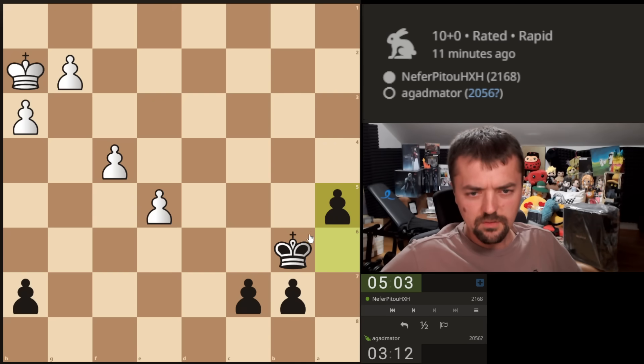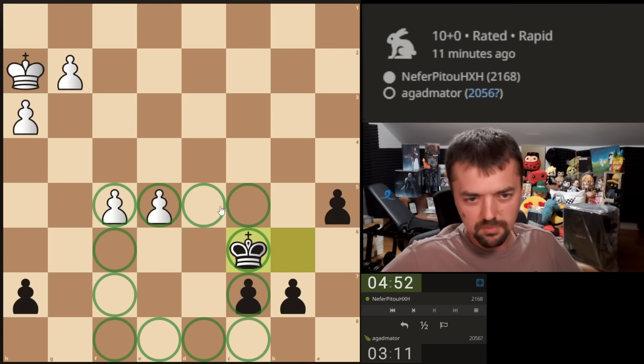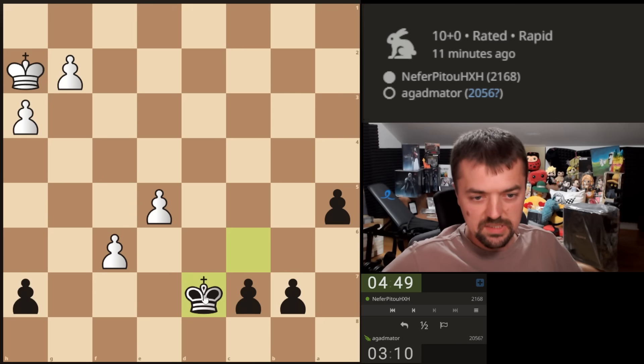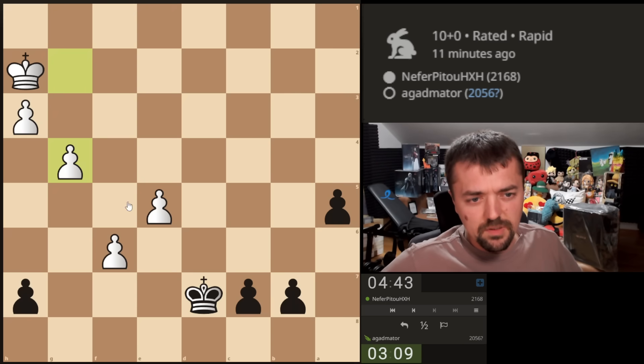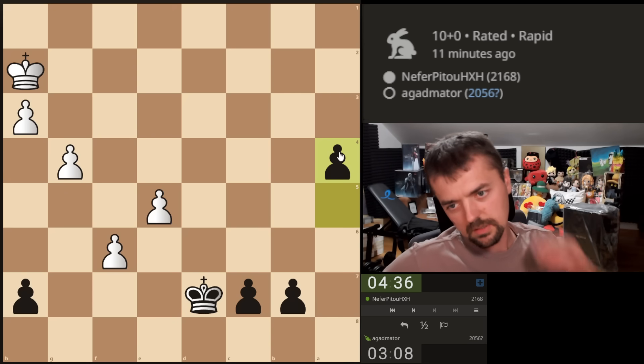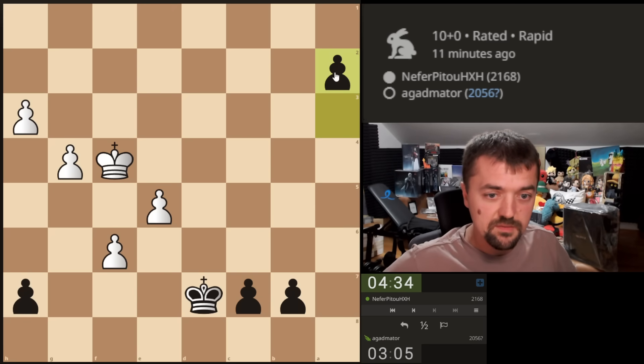We're faster. We're in the square of the pawn. For those of you who don't know, this is the square of the pawn — as long as my king is here, I can stop the pawn, it's not really a problem. He's definitely gonna have to include his king. Now he just can't stop my pawn. Maybe I didn't calculate it perfectly, but definitely the king was the one that was supposed to enter the game. His king is now coming, but it is far too late.